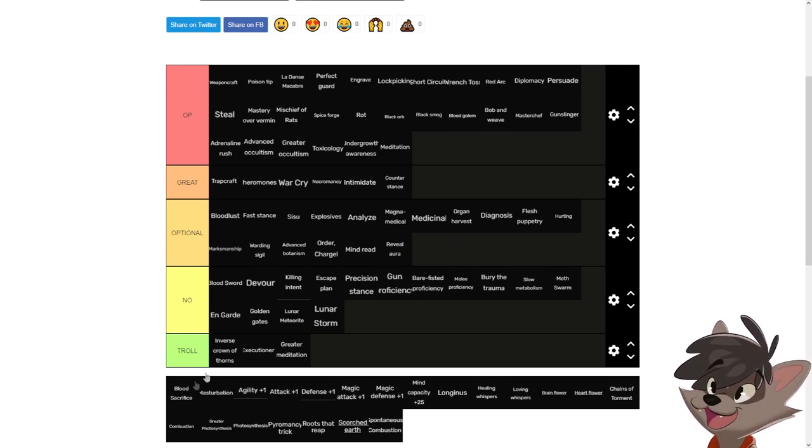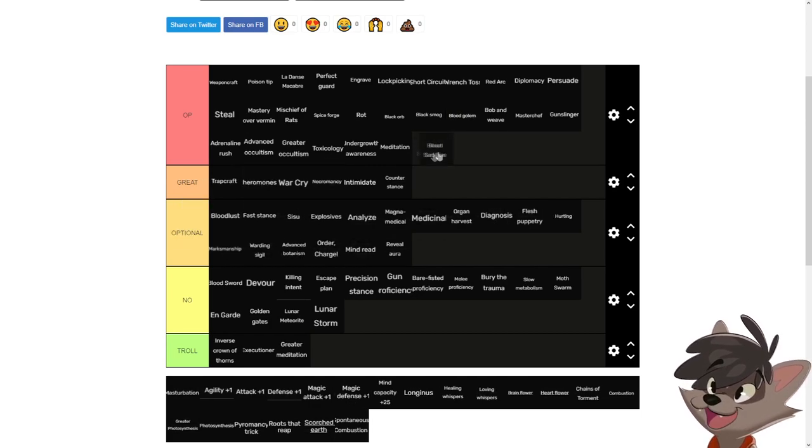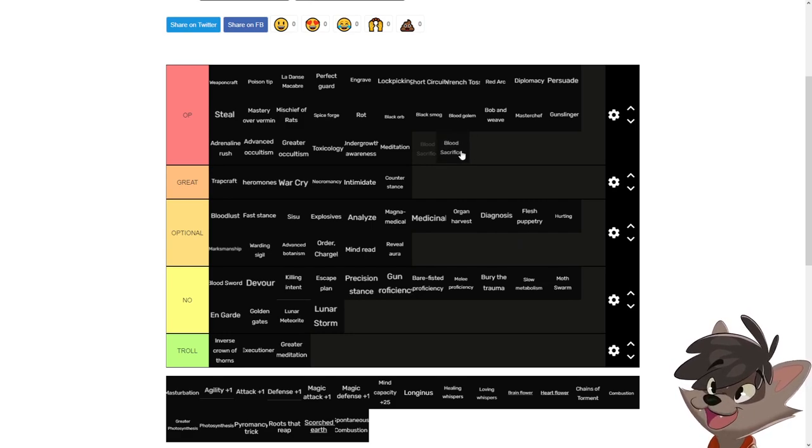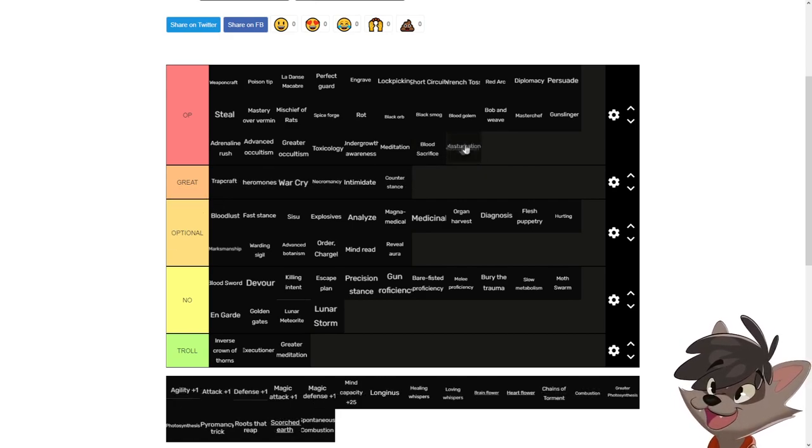Blood sacrifice is a really good skill — powering up Grogoroth with black orb, black smoke, and blood golem just breaks the game. For new and experienced players you can go for it easily. However, if you're not comfortable fighting Samurai, you can ignore it and stay optional. If you know how to fight Samurai or how to make her not fight back, this is a really good skill to have.